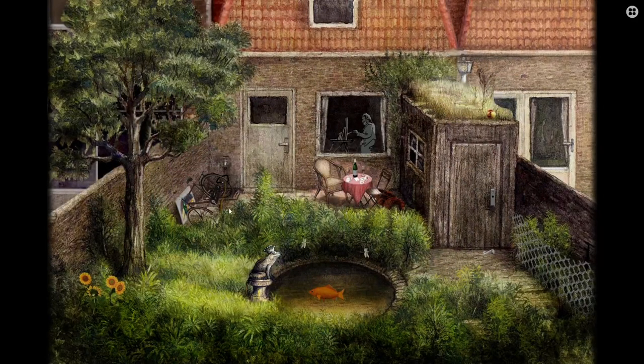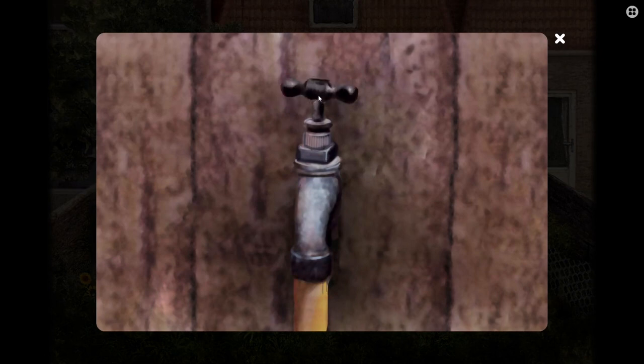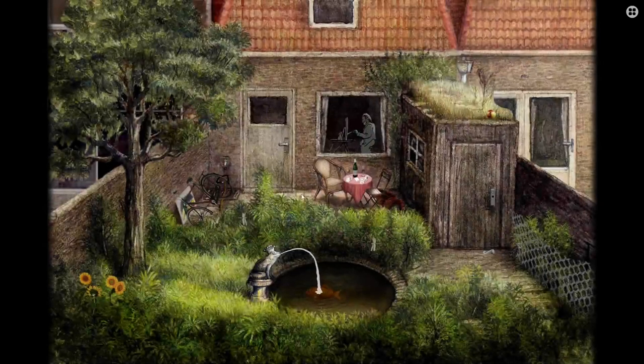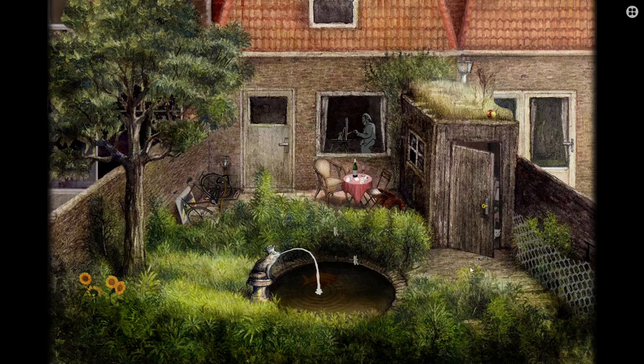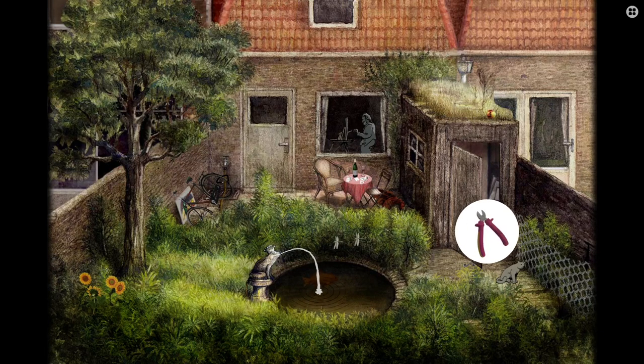That's opened up the thing. The bike's fallen away. Now I can click this — I can turn on the tap. Now the frog is spitting water, which is moving the fish. And so I can take this key again. The key turns itself — that's a bit freaky. The cat's out! We can take the shears. We just snipped the fence. I don't think we're supposed to do things like that to other people's property, but okay.